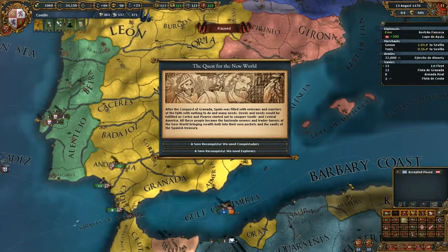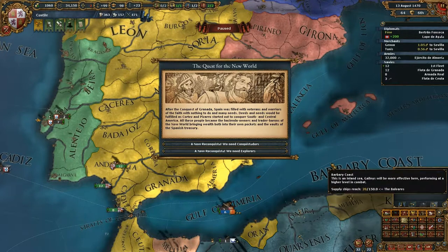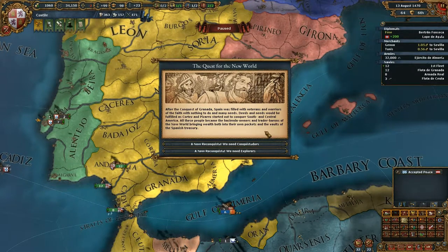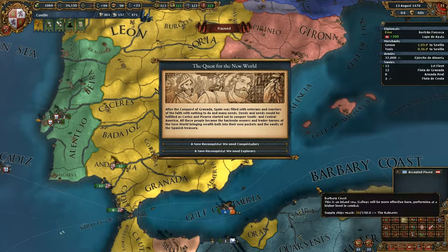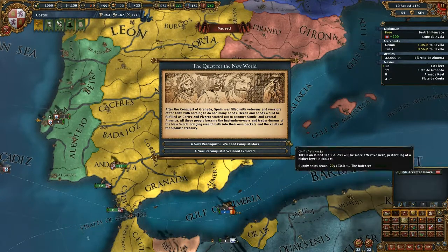The Quest of the New World. After the conquest of Granada, Spain was filled with veterans and warriors of the faith, with nothing to do and many needs. Deeds and needs would be fulfilled as Cortes and Pizarro started out to conquer South and Central America. All these people became the hacienda owners and trader barons of the New World, bringing wealth both into their own pockets and the vaults of the Spanish treasury. New Reconquista - we need Conquistadors.